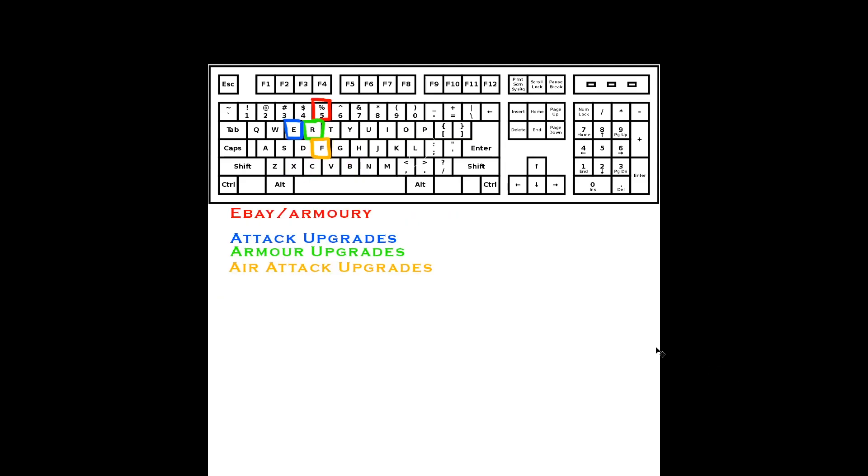For upgrades, I do things a bit differently. When I start upgrades, I try to hit the upgrade keys simultaneously rather than one at a time. Since you're usually going one-one, I hit 5 with my index finger, then use middle and index finger for the upgrade pair. E is attack upgrades, R is armor upgrades — same for both Armory and Engineering Bay. If I'm going one-one I press E and R together; for air upgrades I might press R and F.